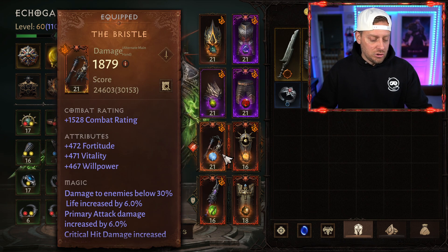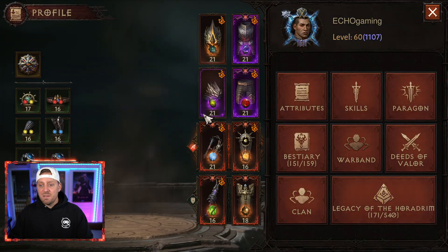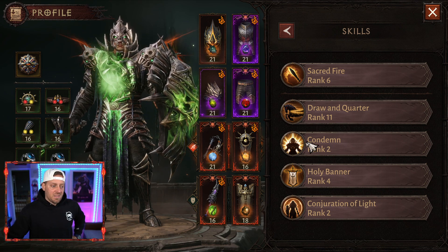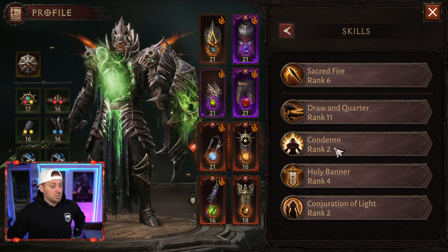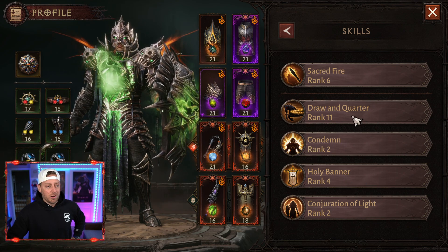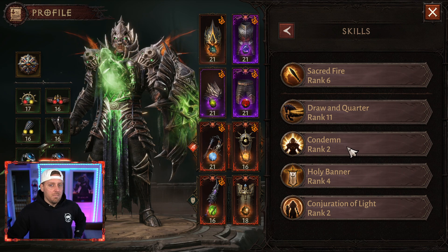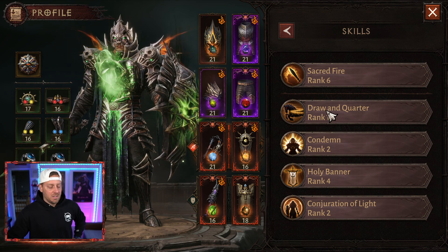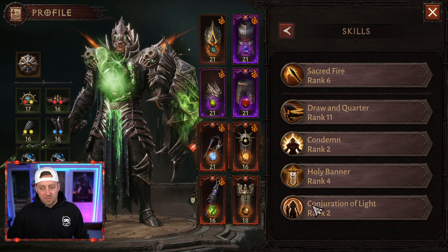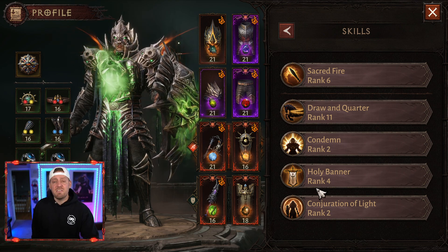I do feel that I'm not in love with all the skills I've chosen. I like to be fast, so I really like to use Draw and Quarter, but I can't put an Essence on it. Condemn does do damage, Holy Banner does no damage, Conjuration of Light does no damage, Draw and Quarter does little damage. With the lack of uptime, I'm finding I need one more damage dealer, but I don't want to sacrifice speed and I can't sacrifice any of these, so we've got to figure it out. How do you feel about your pets — are they picking up enough stuff or are they leaving too much behind?